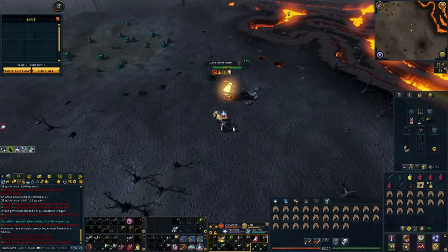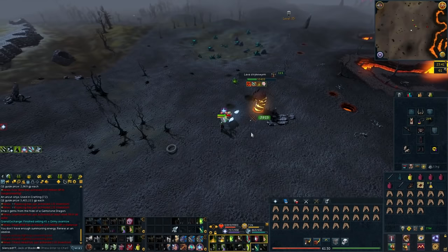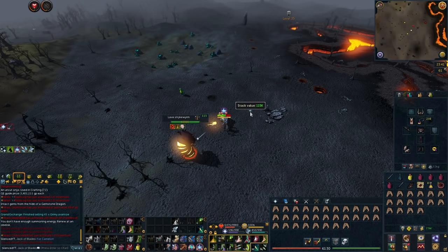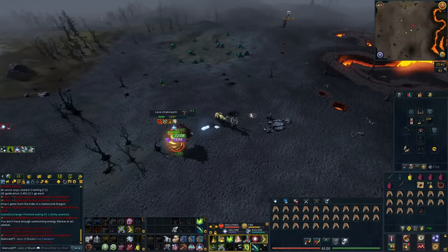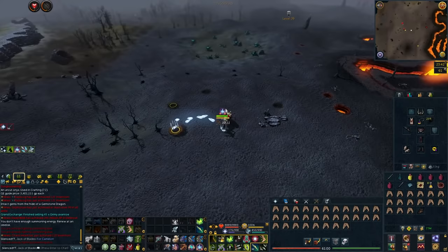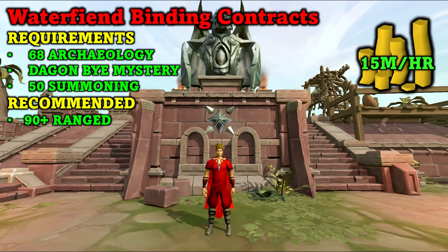The main thing to watch out for with this method is PKers. Always look around and be aware of your surroundings. If someone starts running towards you, run away and try to teleport out if they don't teleblock you. Even if you do die, you should keep your valuable items — if you don't attack them and are not skulled you keep at least 3 items, plus another with item protection. Since I am using basic gear they won't make much off me — basically just my food and the ashes I already collected.